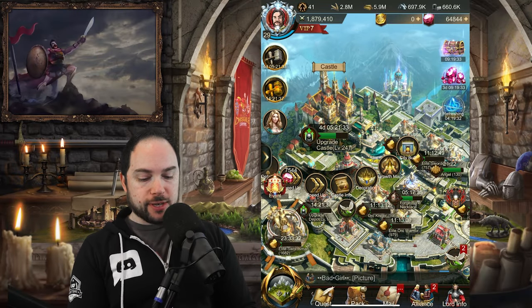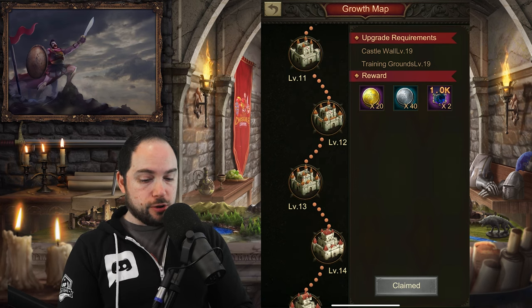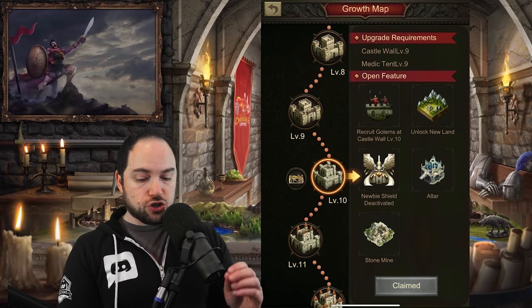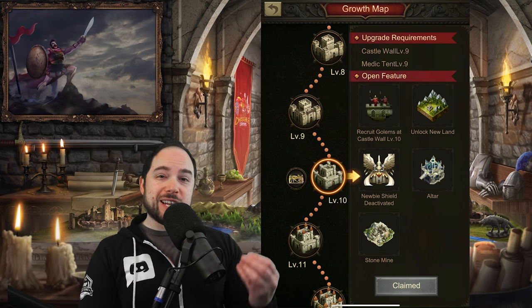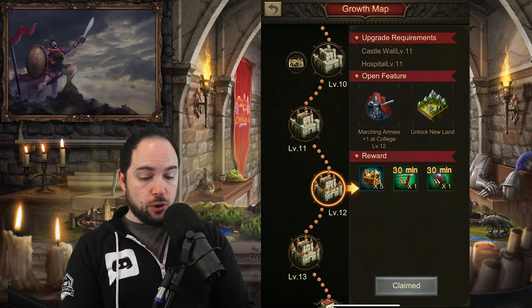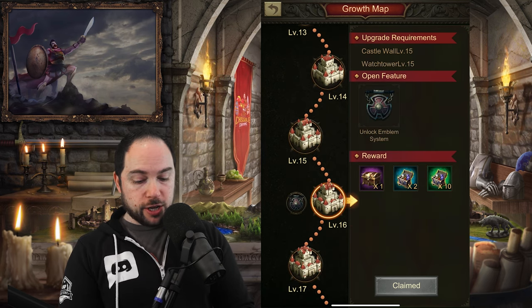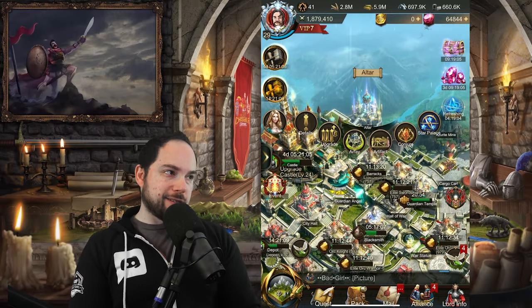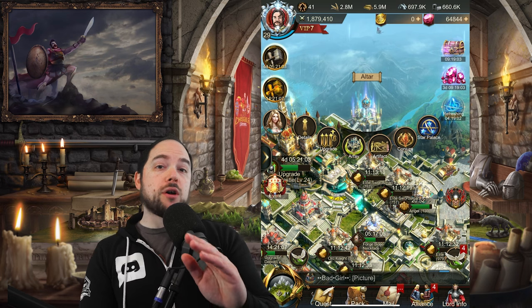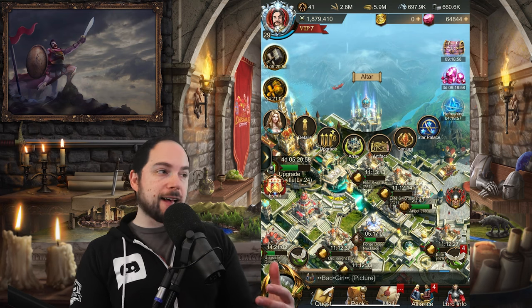If you tap on your castle itself and tap on the growth map, you can see as you progress you are going to unlock these buildings. Starting at level 10 is when you will first unlock the ability to have artifacts, and as you progress further you can also have constellations and more. Let me talk now about the altar itself and what's here. There are a number of things available to you as you level it up and as you level up your castle.